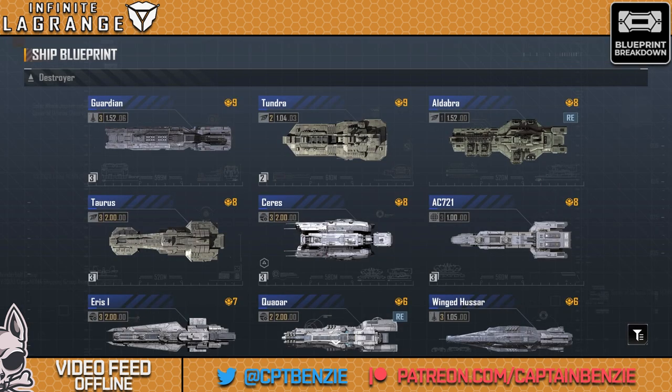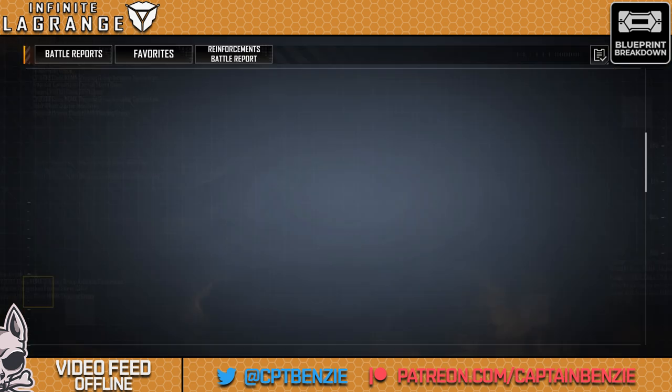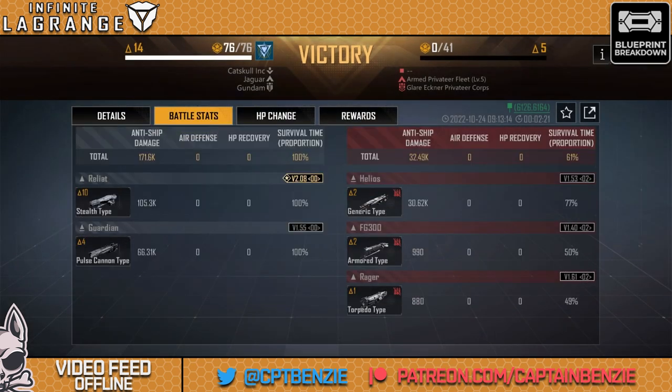Let's jump out and look at some of my recent battle stats. I've got 10 fully upgraded Reliats — that's the full 108 command points and 108 tech points being used. The Stealth type is putting out 105.3k damage — a lot of damage for 10 little Reliats. But four Pulse Cannon type Guardians are already putting out 66.3k — more than half of that with fewer ships.